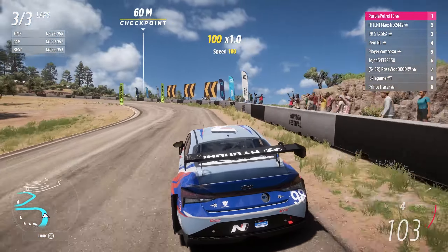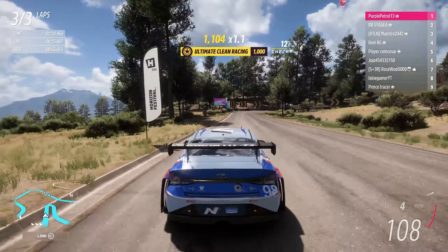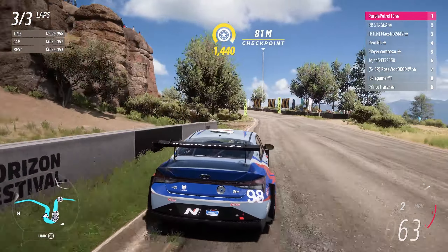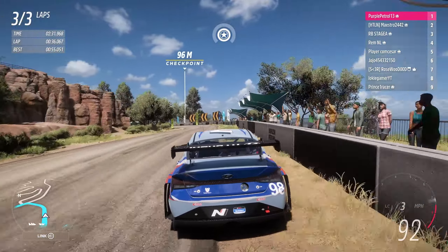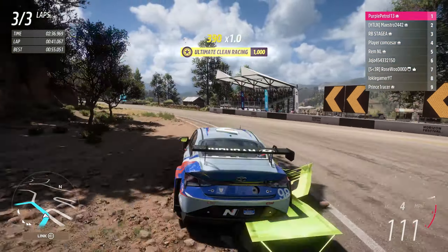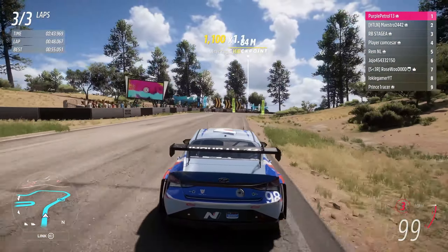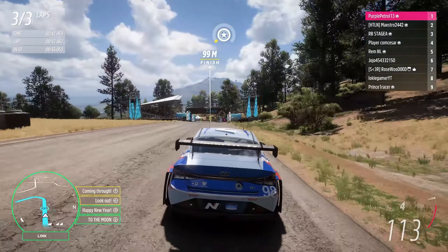So if this car sacrificed some grip in exchange for a bit of extra power, it would be pretty good. Potentially, with some rally tyres to drop the PI a bit and a bit of power added in replacement, it may perform even better, or at least struggle a little less on the higher-speed sections. I can't actually remember what the other two touring cars were like with tunes of that nature, but I think there were some fairly good ones, so I'd expect to see similar setups shared for this in the next few days.